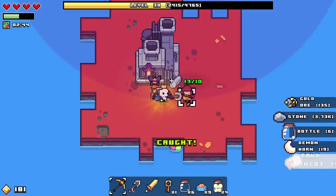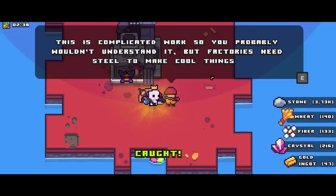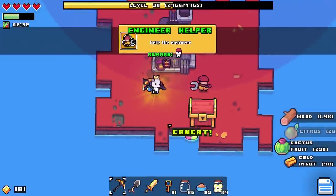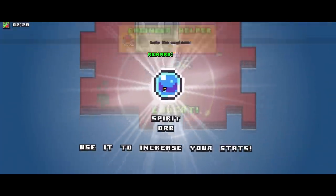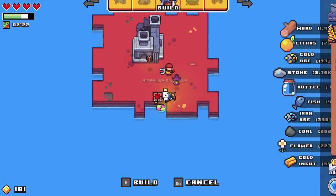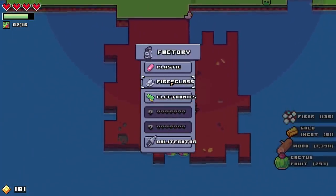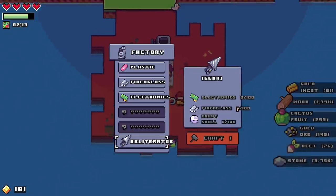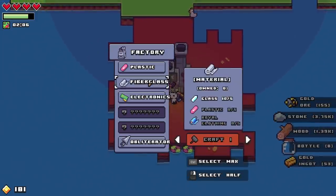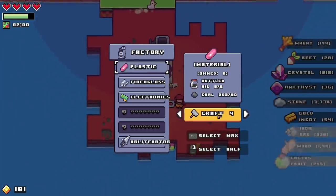Let's have a quick chat. 'Thank you for the materials. Factories need steel to make cool things — here's your reward.' I wasn't actually expecting a chest! What do we got — more fish? I'm starting to wonder if people are pulling my leg. Oh wait, I can use this! Plastic, fiberglass, electronics, and obliterator — 100 electronics, 100 great scouts, crystals, plastic, royal steel.